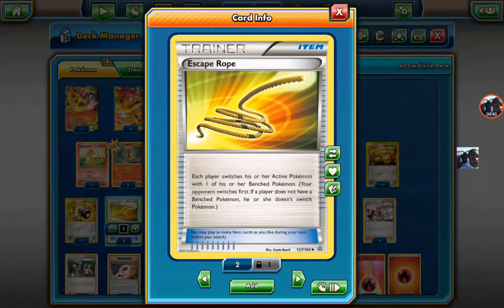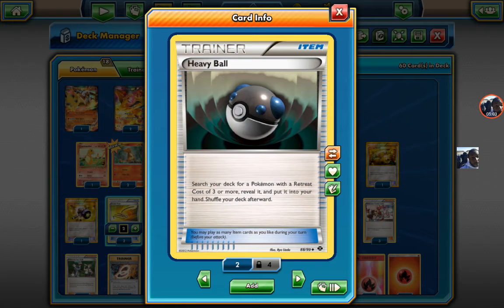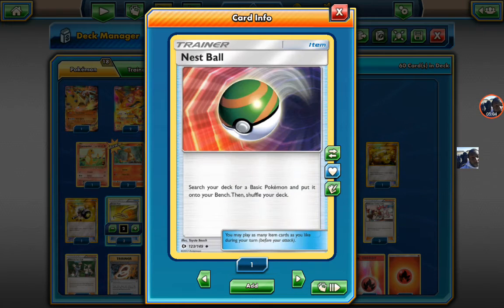I'm gonna log into his account and get all this stuff for free because I know I got all his XPs. He had about 50 XPs and I got every single one — he gave me his whole account. I got Evo Soda, Heavy Ball, Nest Ball.